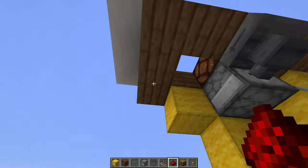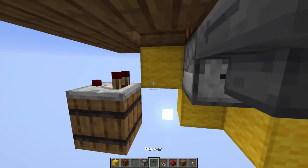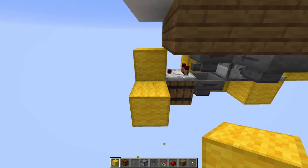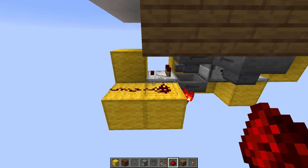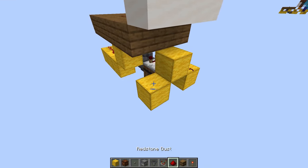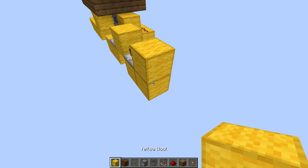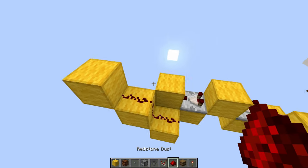Now you want to just come down here and place a barrel in this position with a comparator on top of it. Then a hopper going into this comparator, and another hopper going into the barrel. In front of that comparator you now want to place 2 blocks like so, another block right there, a redstone torch, and then 2 bits of redstone dust on top of these 2 blocks. Go to the side and place another block right there, redstone dust on top of that one, then a comparator going into a block. Yet again another comparator in this position, another block, and then from the side you want to place 3 diagonal blocks like so with redstone dust on top of these 2 blocks.